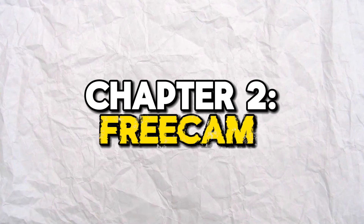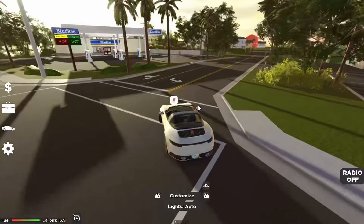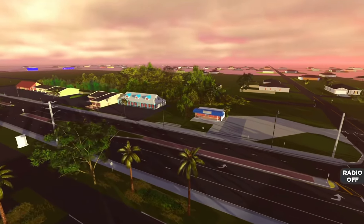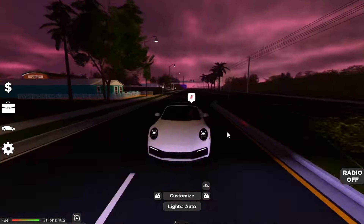The next feature is pretty small, but it's going to be free cam. There are so many things that you can do with this free cam feature. You can do photo shoots, dope cinematics, or you can just mess around with it and use it as a drone. It's a small detail, I know, but it is definitely a cool thing to have.